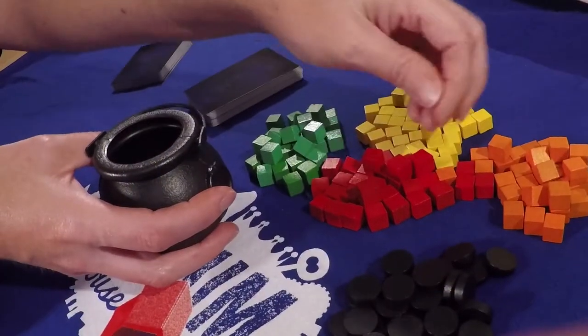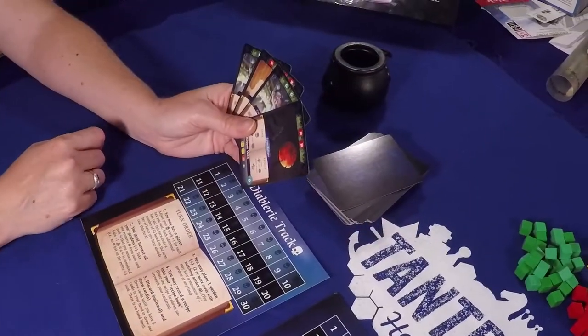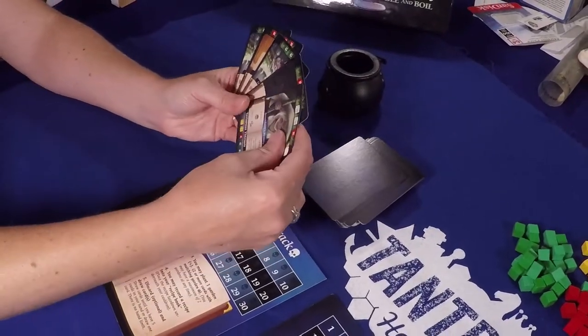At the beginning of the game, players take one ingredient cube of each color and put them into their cauldron. They also draw five cards and place their marker on the score track.